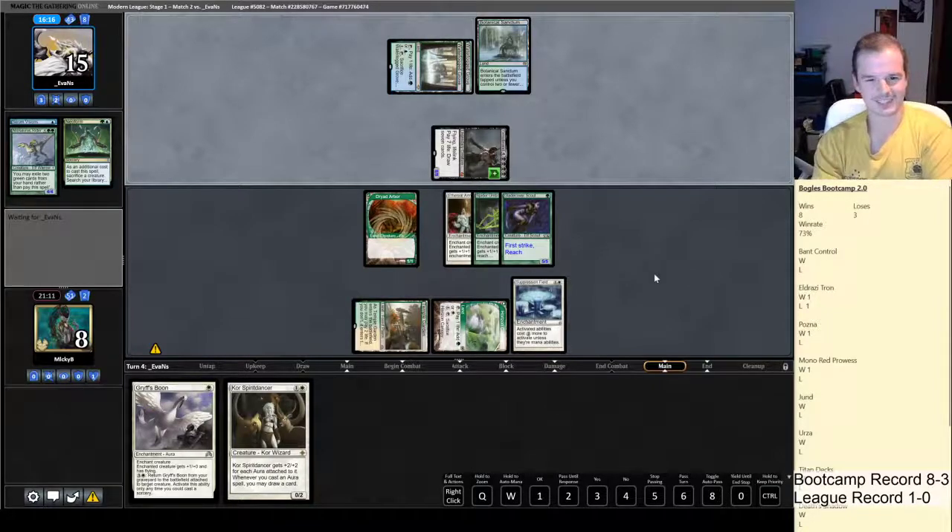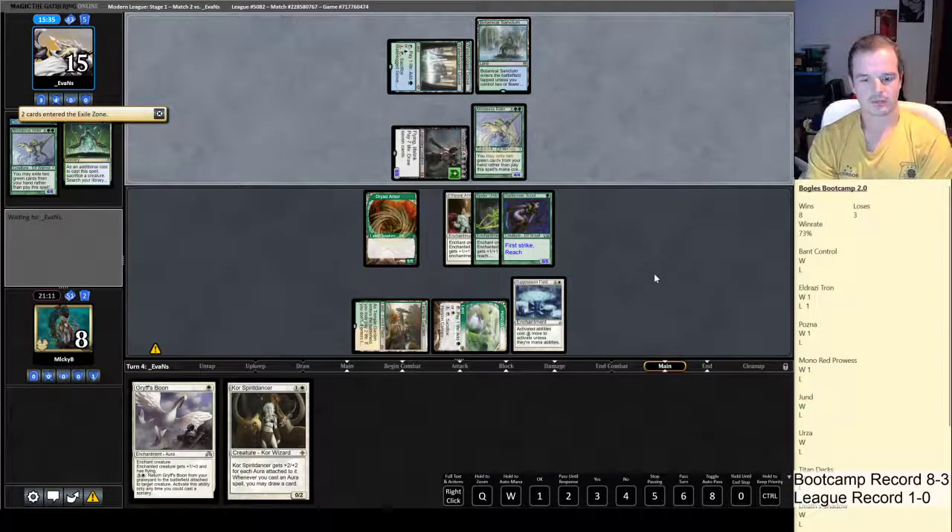That's scary — him just drawing seven cards, even if he doesn't do too much with it. I know it's going to take a long time for him to combo off, but he's gaining eight life and drawing seven cards. If we didn't cast the Suppression Field on the turn we did, he would have just gone for the combo with Griselbrand and 90% of the time he would have killed us. So I think we've played the game well so far.